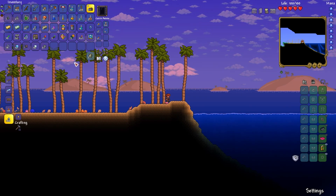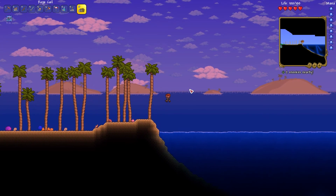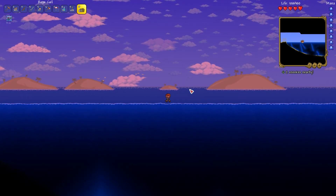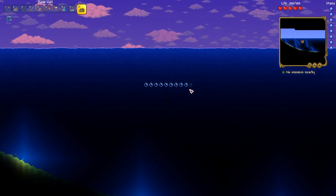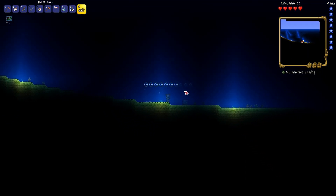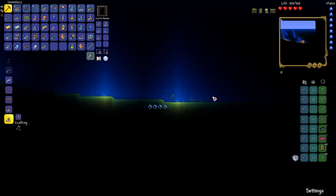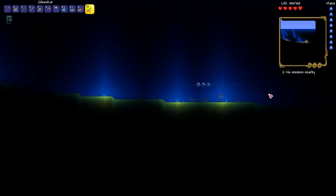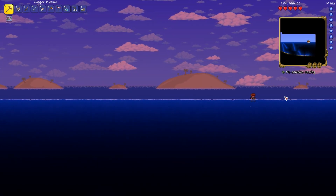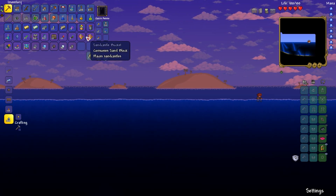I just see two enemies — I think it's those jellyfish from earlier. Actually, no enemies nearby — that's perfect. Loot all. There's a breathing reed in here. There's another chest but I need to resurface right now.